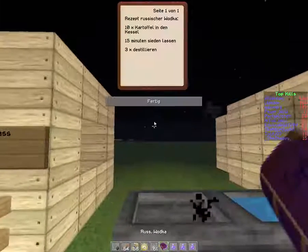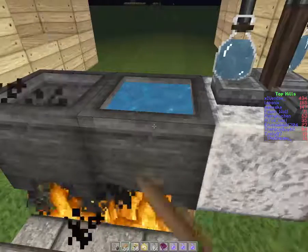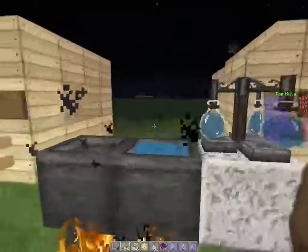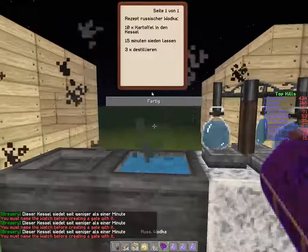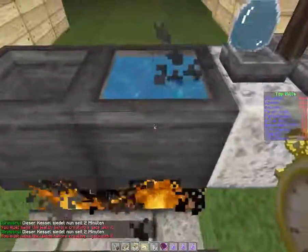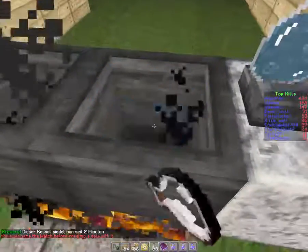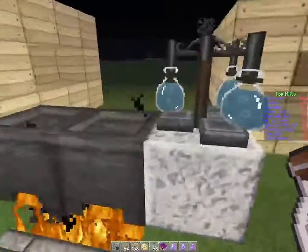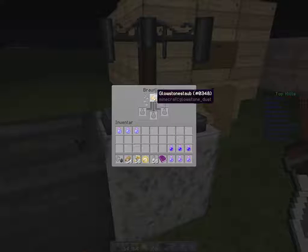As it said in the recipe, 10 potatoes — we put them in here: 1, 2, 3, 4, 5, 6, 7, 8, 9, 10. Now again we would have to wait, until it's saying it's been brewing for 15 minutes, but I will definitely not wait 15 minutes. So let's just pretend it's saying 15 minutes. You take glass bottles, put this out, but instead of putting it into the barrel, you use a brewing stand. All you need to put in the brewing stand is exactly one glowstone. This glowstone won't go away when you put stuff in to destile — it will always stay there, so you don't have to replace it.